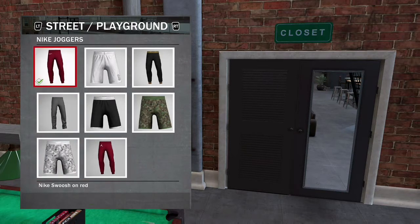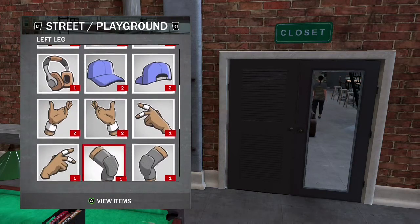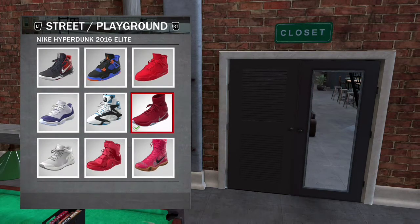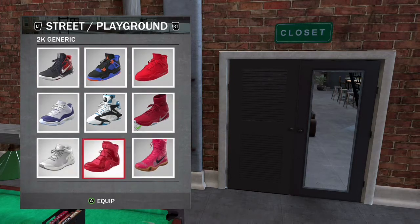And then you just want to get some joggers — some dark red joggers. The light red is gonna throw it off. You can either use the Jordan joggers or the Nike joggers. And then the shoes I use are the Nike Hyperdunks 2016. I only use these because when you wear the joggers and put the shoe on, it kind of looks like a boot — the ankle part just makes it look better.